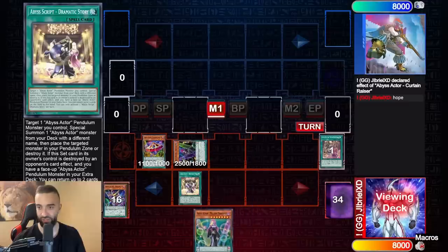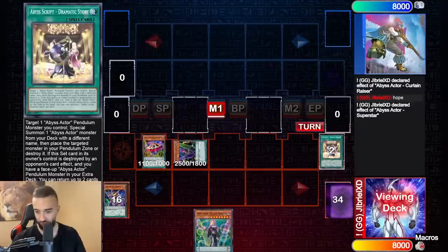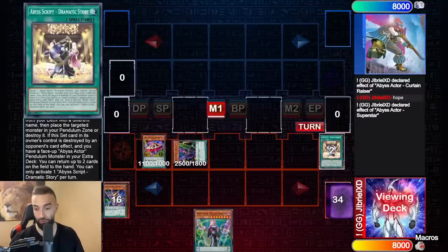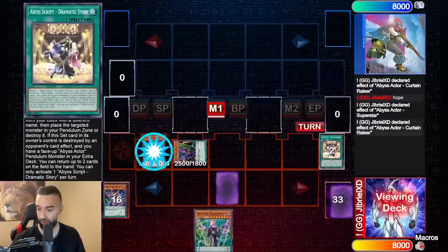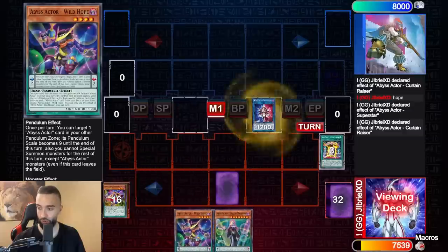Next we use Curtain Raiser. The effect of Dramatic Story targets an Abyss Actor pendulum monster you control and special summons an Abyss Actor monster with a different name from the deck. This triggers Wild Hope and specials for free. If this set card in its owner's control is destroyed by an opponent's card effect and you have a face-up Abyss Actor pendulum monster in your extra deck, you can return up to two cards on the field to the hand.